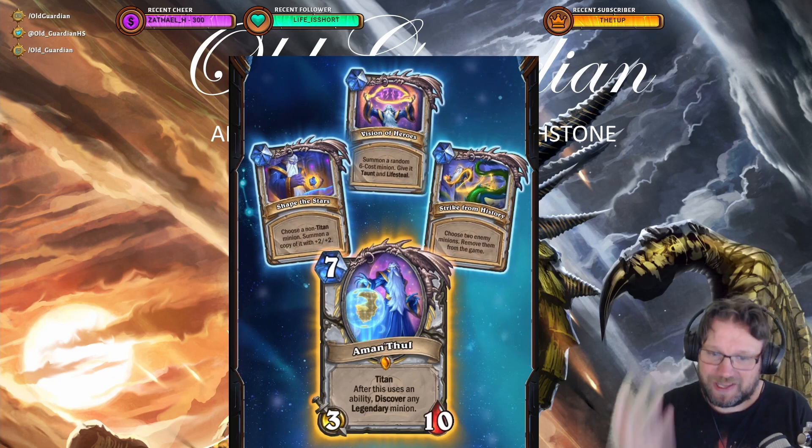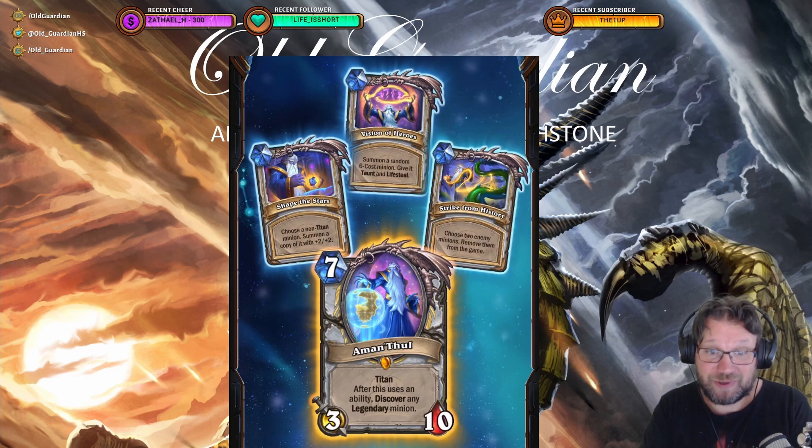So Aman'Thul — you play Aman'Thul and immediately you can use one of these three abilities: choose an untied minion and summon a copy of it with +2/+2; summon a random 6-cost minion and give it taunt and lifesteal; or choose two enemy minions and remove them from the game.